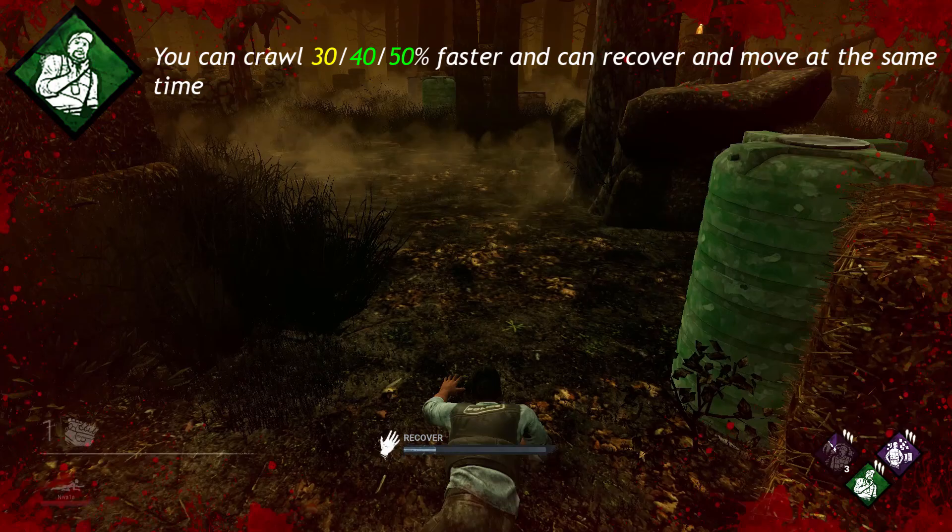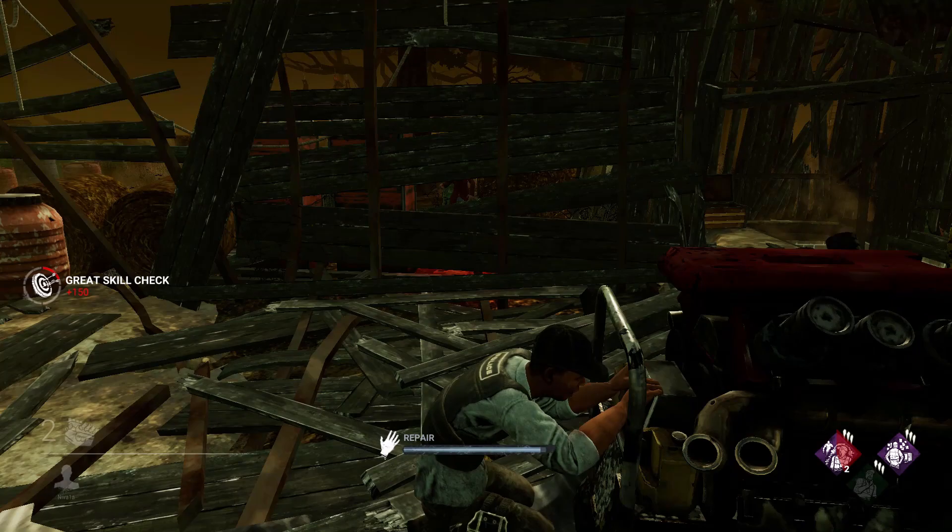Tenacity allows you to crawl 30, 40, or 50% faster and recover at the same time.